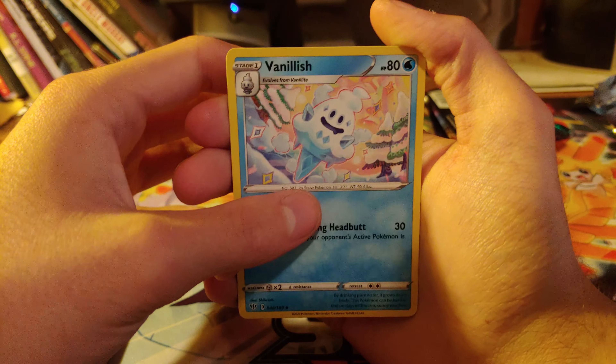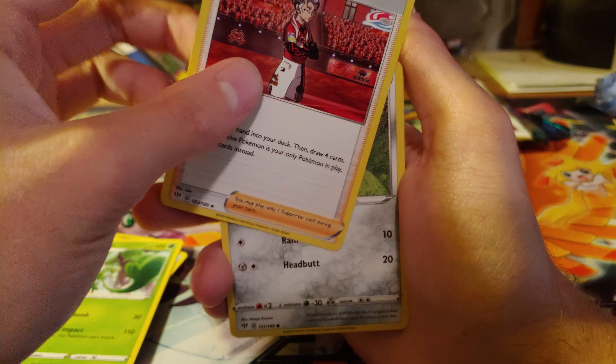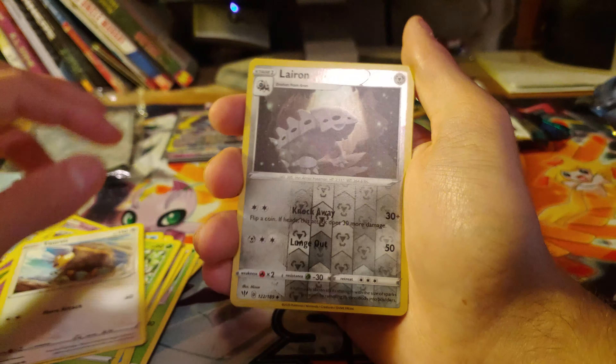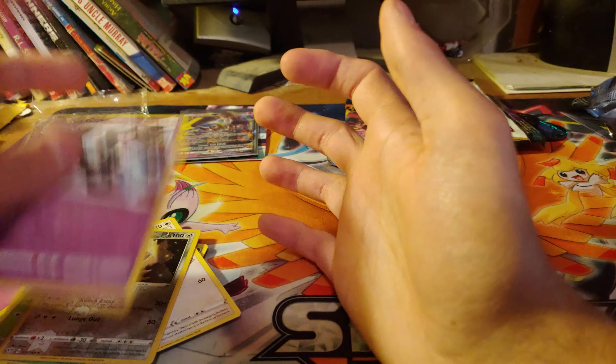Psychic Energy. Vanillish. Simisage. Kabu. Arrokuda. Rookidee. Wishiwashi. Hanzafe. Tauros. The reverse is a Larvitar and a Gothita. Non-holographic rare.